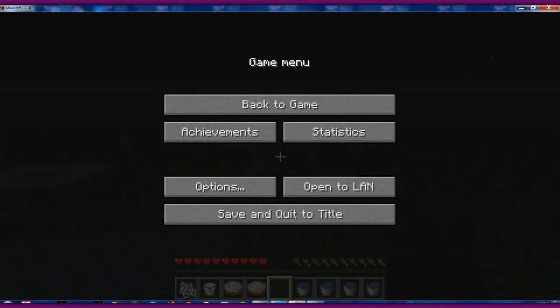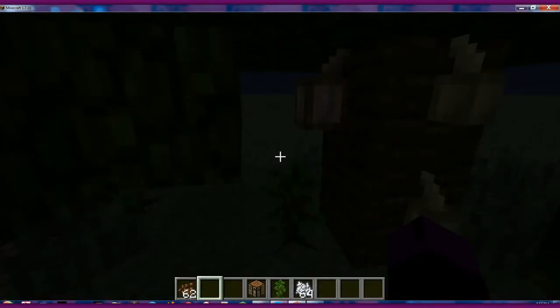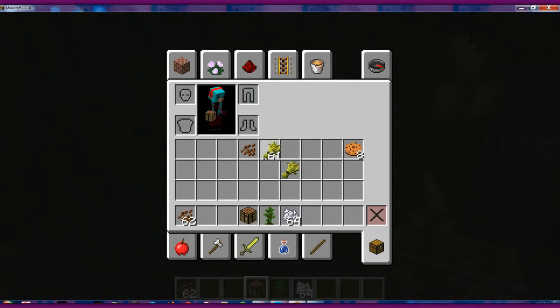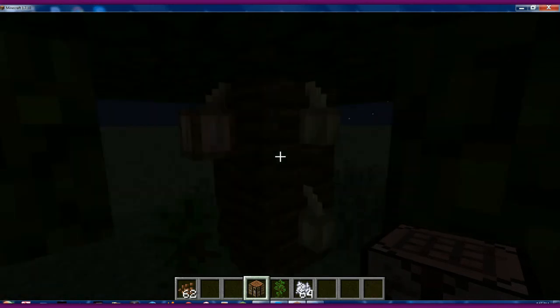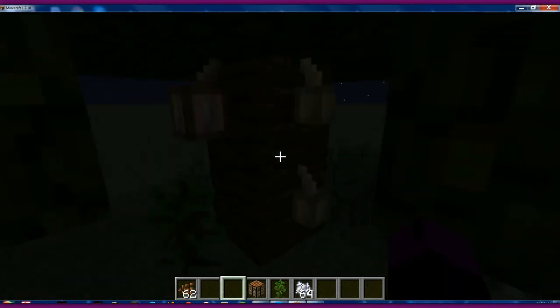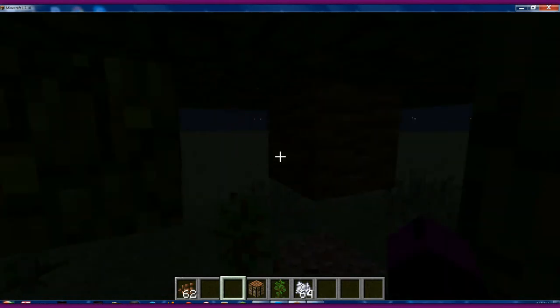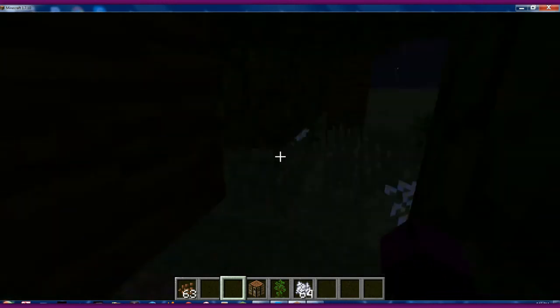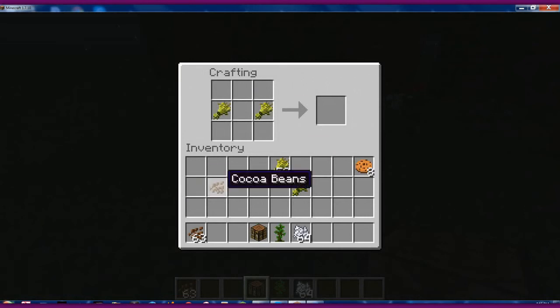Now I'm going to go somewhere else and show you guys how to do the chocolate chip cookie. For the cookie, you get eight cookies. What you have to do is put two wheat and one cocoa bean, and you get a cookie. Those are really easy. The cocoa beans are pretty hard to get — you have to go to a jungle biome, and they grow on jungle trees there. You already know how to do the wheat. So, two wheat and one cocoa bean gives you eight cookies, and these are stackable.